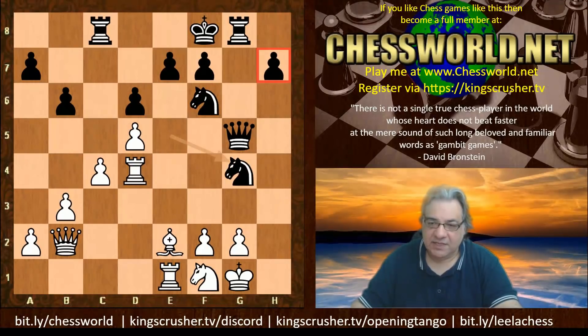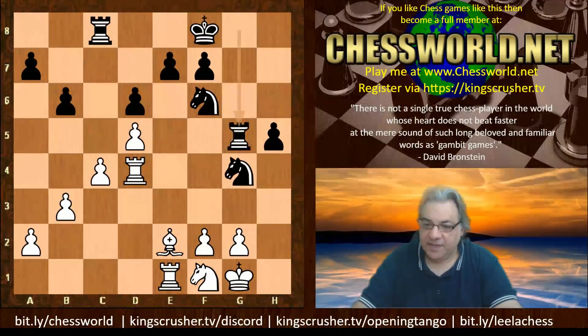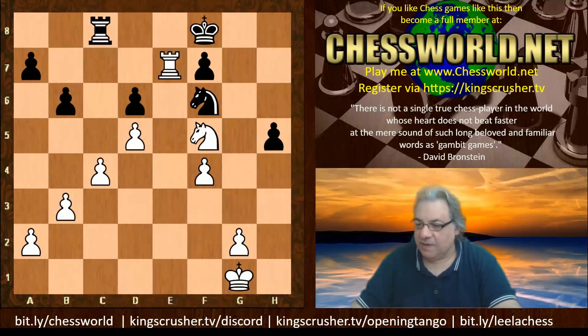We have g4, and here Rook d4 forcing the Queen out of f4. h takes — inflicting some structural damage. There is an isolated h pawn now, and white elects Queen d5, wanting the exchange of queens. We have h5. If Queen takes, Rook d2 as an example, Rook takes — this position seems pleasant enough for white. So h5, the Queens come off, f3, Knight h6, Bishop d3. If b5 isn't played, Knight f5 — white could probably just take and Knight e3, holding a solid position.